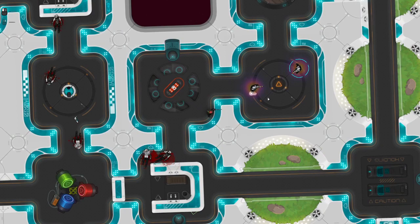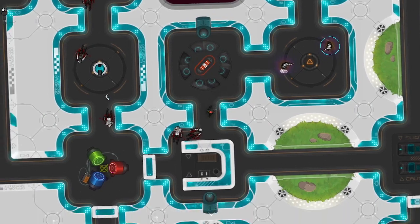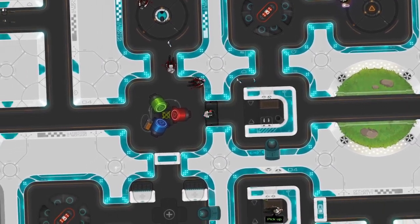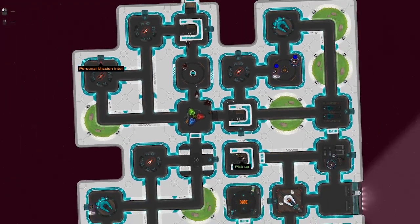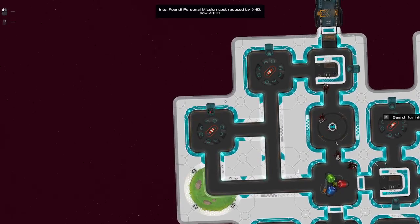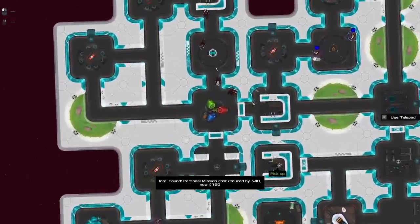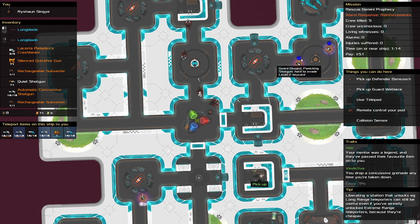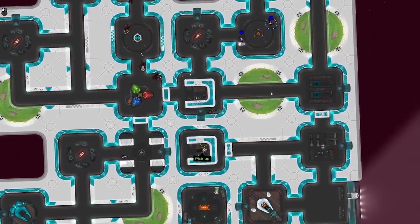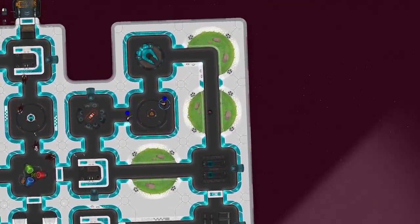Let's move up. They have a shield so they're going to have to be taken out first. I wonder if they're going to move. I'm going to hide the bodies — they don't mind guns. Let's just get the intel. Why are they panicking? Maybe they're expecting their friends to come back — I imagine that might be what it is.